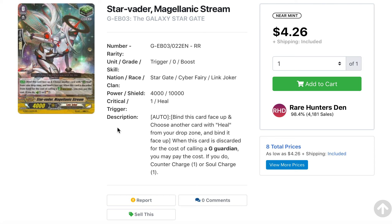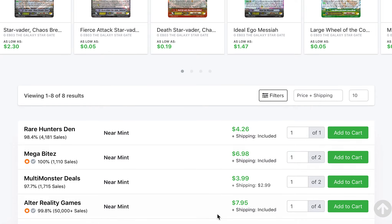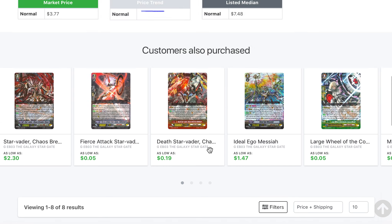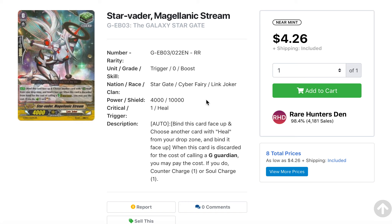We have Link Joker actually getting support in the form of the Deleters in the upcoming booster pack, and I think we have some Starvator support in the form of Schwartz Shield. The heal trigger from the Galaxy Stargate for Link Joker — the Stargator Magellanic Stream — has been around the $4 to $5 range and might have gone up. Messiahs are very low, but I don't think we're getting any of that support since it's in the G territory with cards like Chrono Jet, Asha, and Alt Mile. But Deleters and Starvators are definitely fair game, and as we've seen with price increases before for other support, we're going to see it with the Starvators as well.